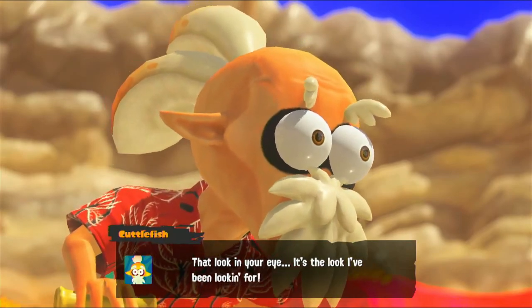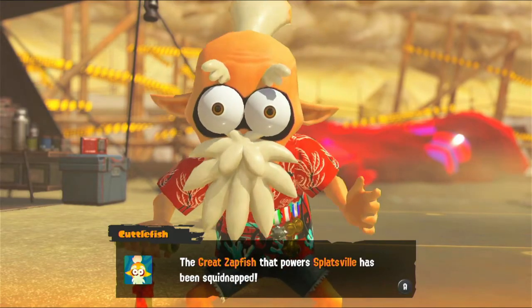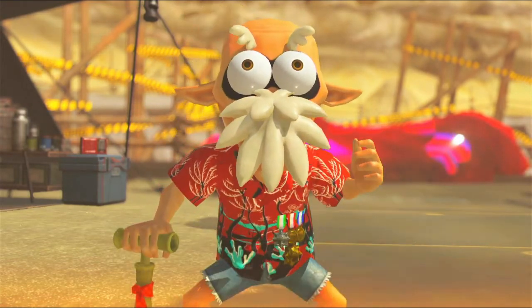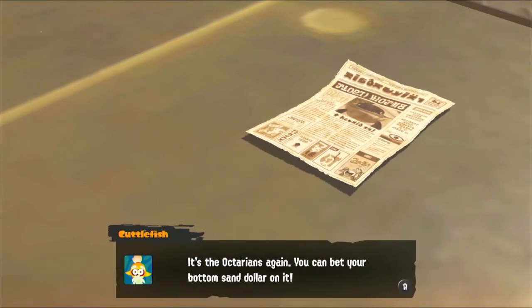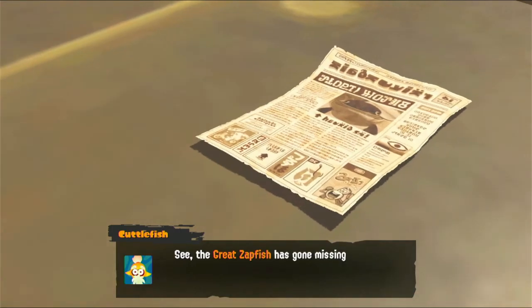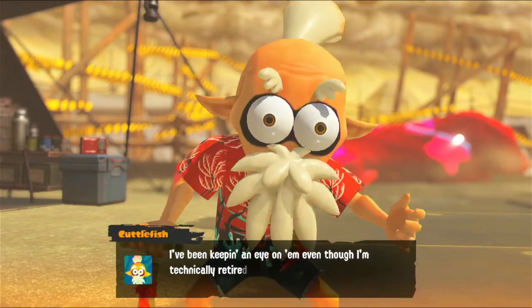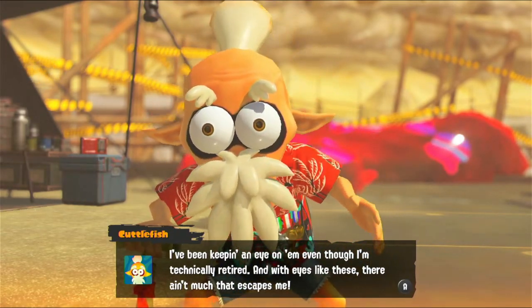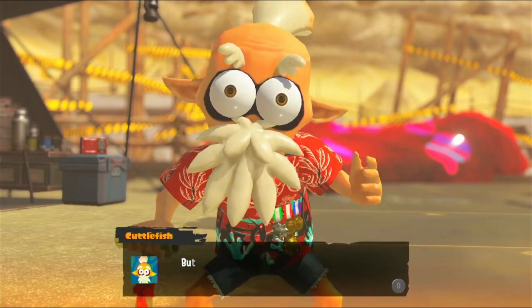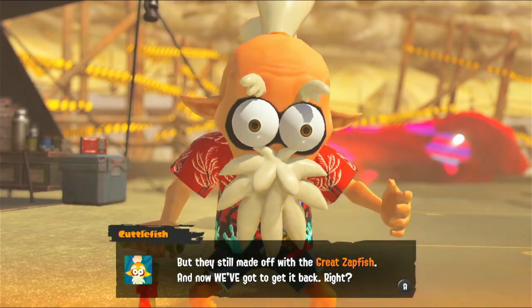That look in your eye - it's the look I've been looking for. The Great Zapfish that powers Splatsville has been squidnapped - it's the Octarians again, you can bet your bottom sand dollar on it. The Great Zapfish has gone missing before, twice in fact, and those Octo Jerks were behind it both times. I've been keeping an eye on them, even though I'm technically retired. They still made off with the Great Zapfish, and now we've got to get it back.